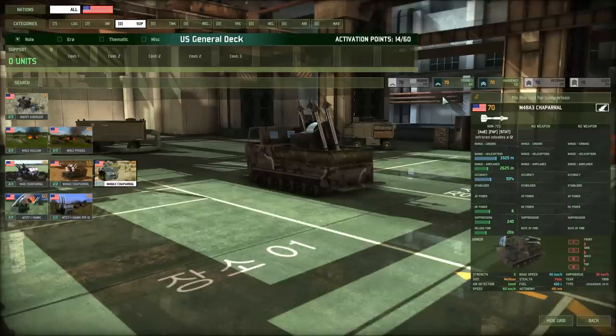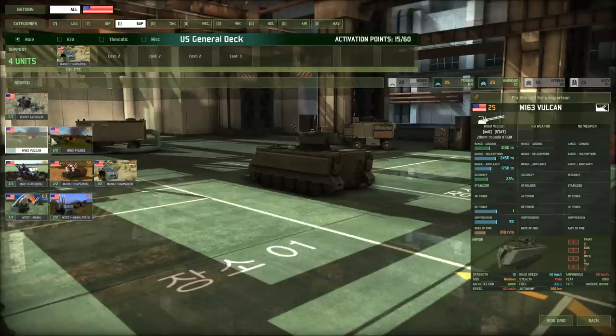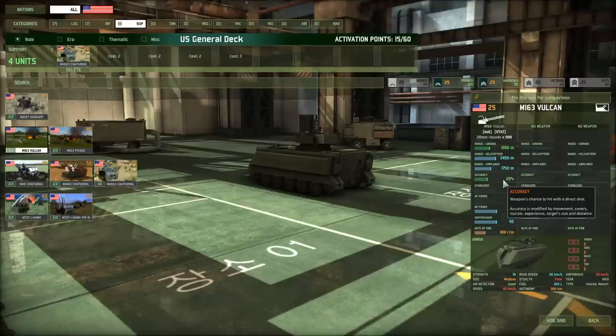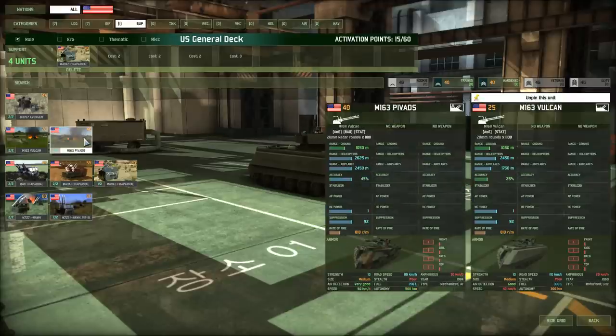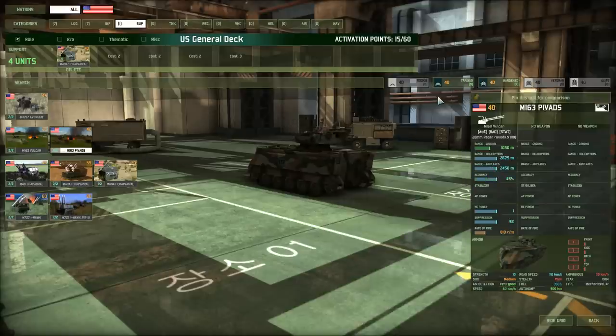Since Chaparrals already have 50% accuracy, I like to take them at trained. I also want an air defense gun — you can use the Vulcan at 2,450 meters against helicopters and 1,700 meters against aircraft, but with only 25% accuracy they miss quite a bit. The better option is the M163 PIVADS, the improved Vulcan with better range — especially against aircraft — and better accuracy, so even with the same ammo they hit a lot more. Keep in mind they have the radar tag, making them vulnerable to SEAD missions. I'm taking 7 at hardened for the accuracy buff and reduced panic.